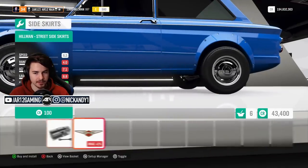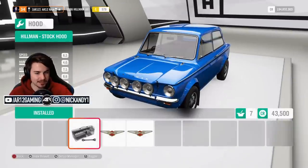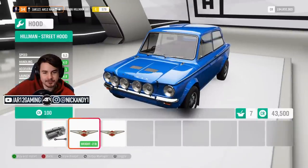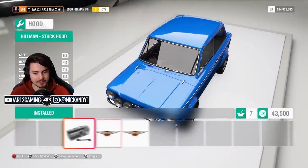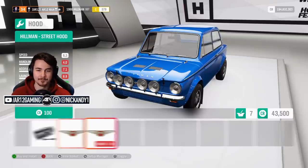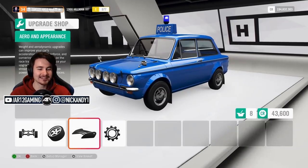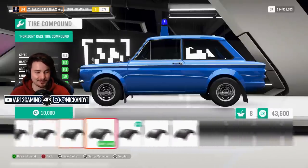Get rid of those bumpers. Side skirts, mud flaps, rally lights — we got everything. When things get very cool: you could swap the hood scoop — pretty standard. However, this is going to be one of my favorite cars in the game. It is a police car! Finally got another police car in the game. I am so happy with that.